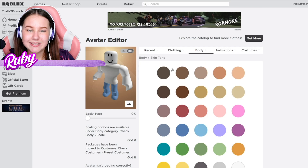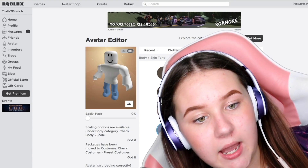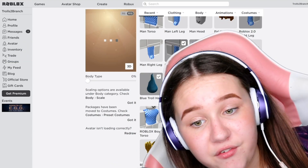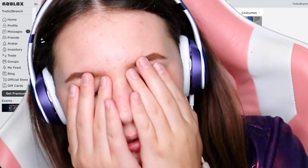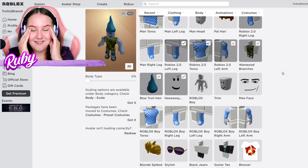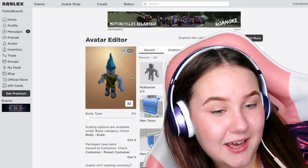Let's put his body on. Okay, for skin tone — he's more greeny than blue, like a stone color. Now I'm going to put on his hair, his face, and his outfit. I don't know how atrocious it's gonna look. Okay, so this is what Mr. Branch looks like!